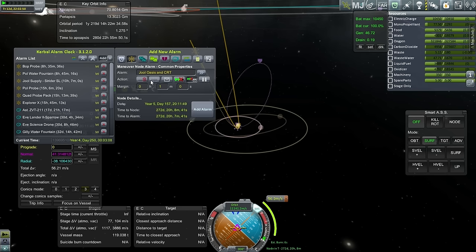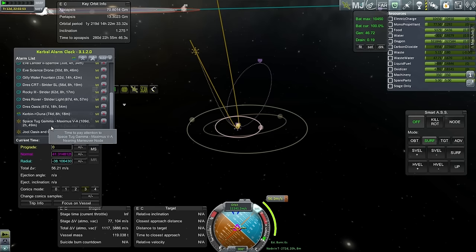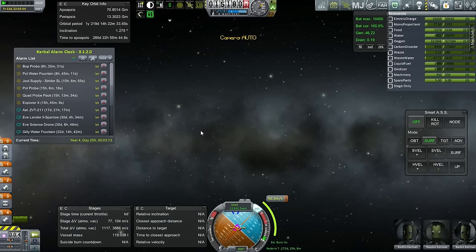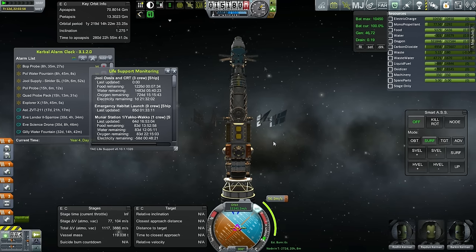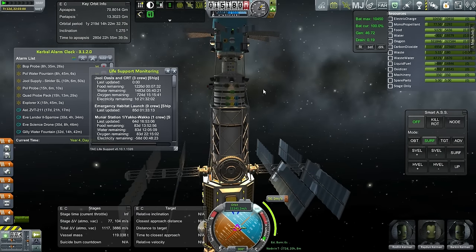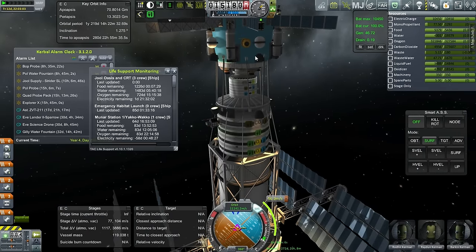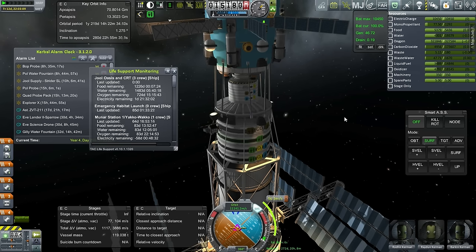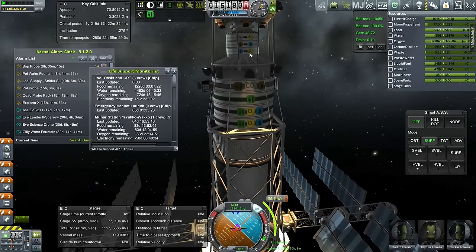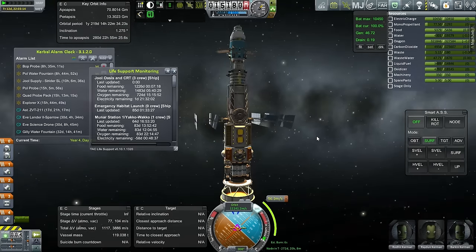I'll add the alarm for the first node - that's the right timing, past everything else before we get to this. We're going to leave this mission for now. It needs 272 days of supplies, so we need to get converter units active or we'll run out of oxygen. I'll activate the carbon extractor and the water purifier - that's why we put all the solar panels on. We don't need the water splitter yet, not unless we're really strapped for oxygen. That should give us the supplies we need.